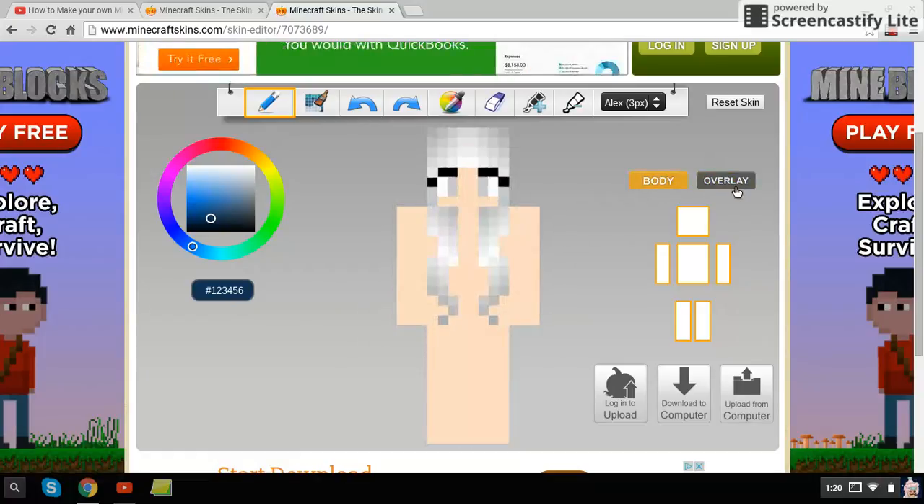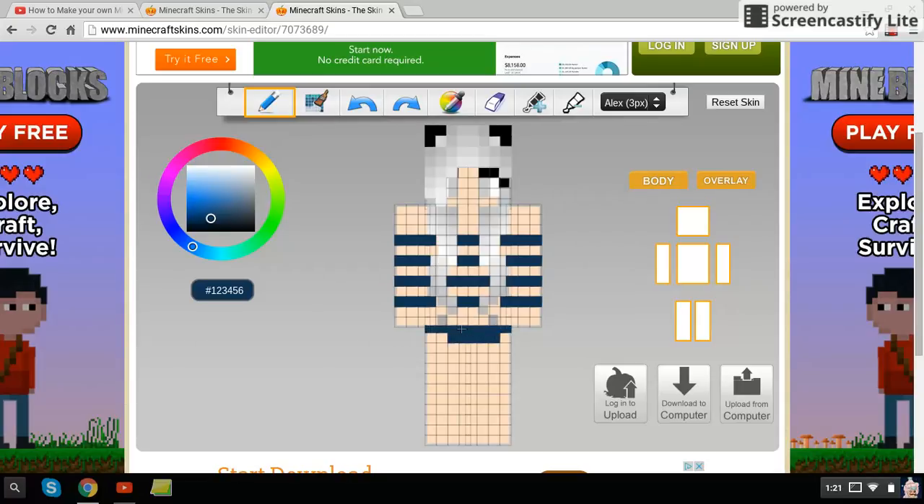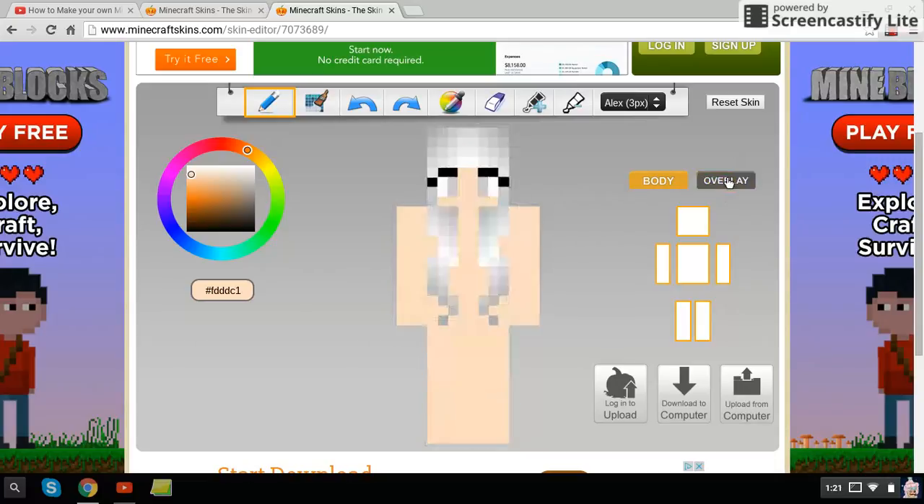You can have the overlay on or off — the overlay will be on in your game. Basically, all you gotta do is use your mouse pointer to color it the way you want it to be. When it does that, you can do it all around; it's just because you're adding it on the globe.